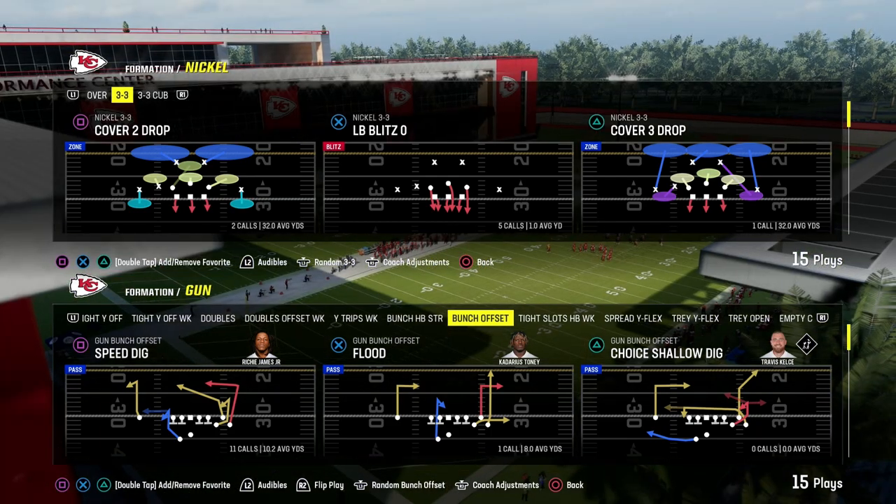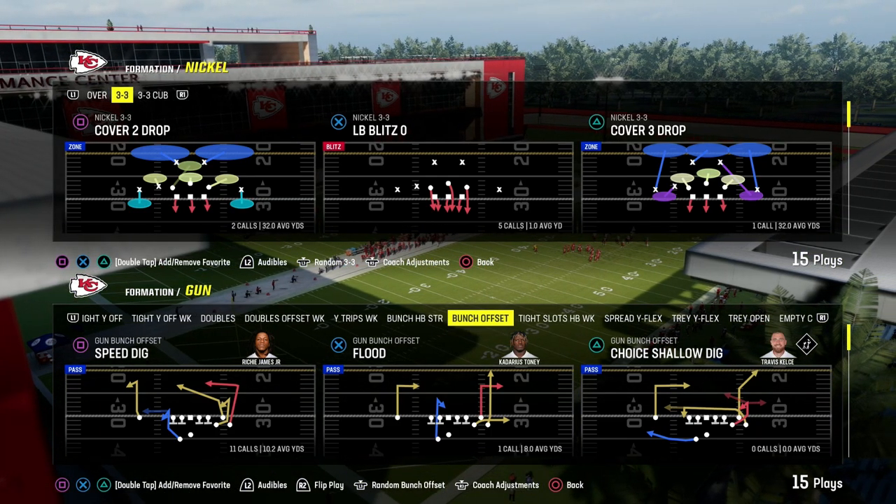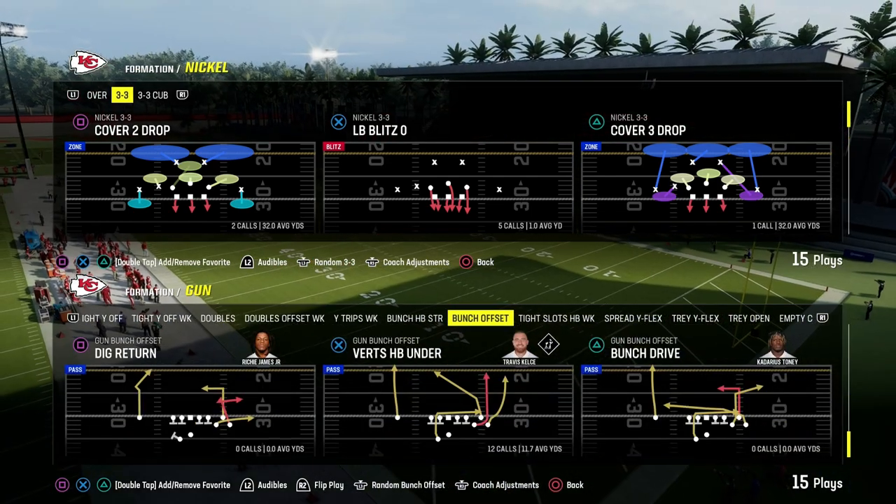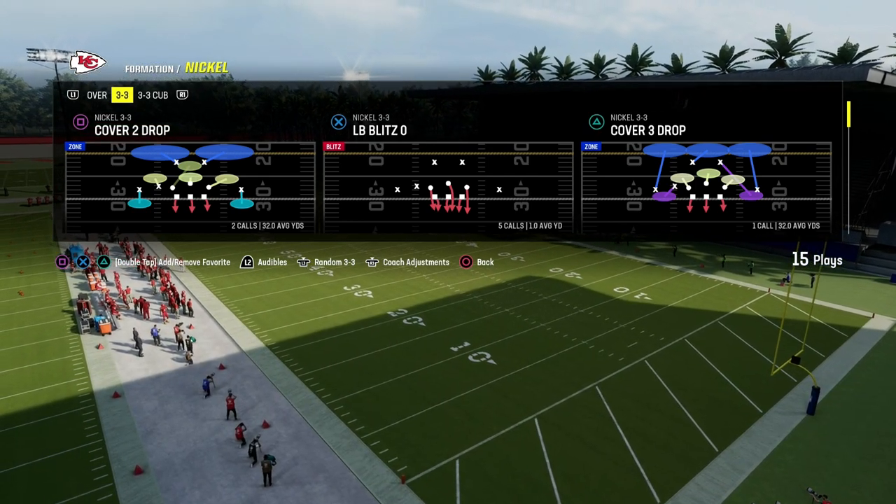LB Blitz Zero is one of the glitchiest blitzes in Madden 24 right now. I'm going to show you how to run it in this video. It's a very simple setup, and if you can get the muscle memory down, this defense is actually going to be really, really good for you.